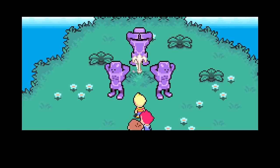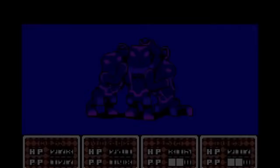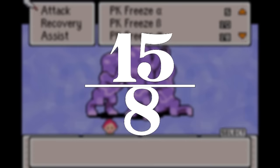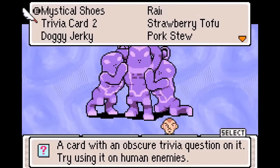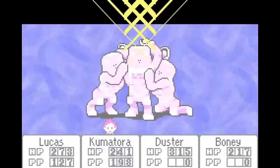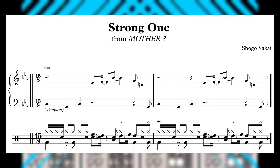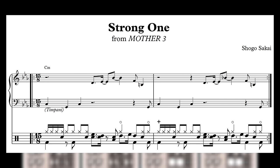Some tunes manage to use a really peculiar time signature without resorting to the chop-off-a-beat-every-other-bar method. When fighting the Barrier Trio in Mother 3, the Japanese-only sequel to Earthbound, the battle music makes use of a 15/8 time signature. The battle system challenges players to tap a button in rhythm with the background music to score combos, so as the boss fights increase in difficulty, the rhythms of the boss music also get increasingly more complicated. In this example, the drums play an erratic pattern that refuses to break the measure up into smaller, more digestible chunks — it's just 15 straight beats of madness on a loop throughout the entire tune.